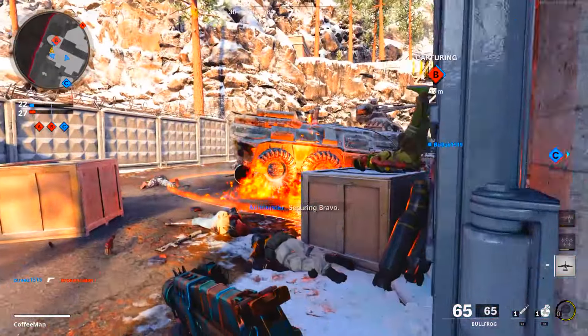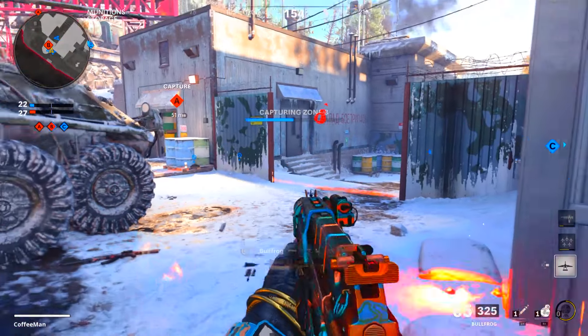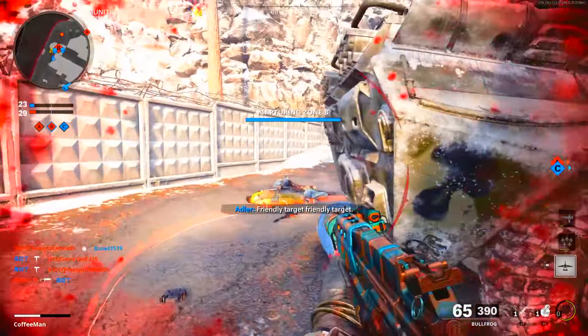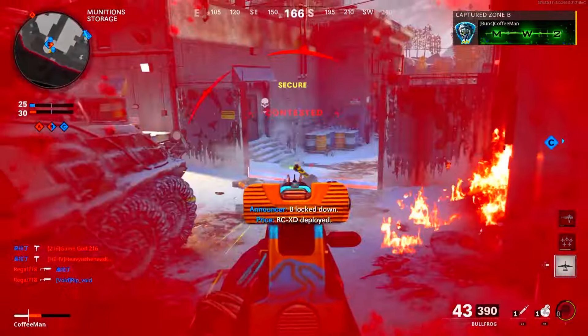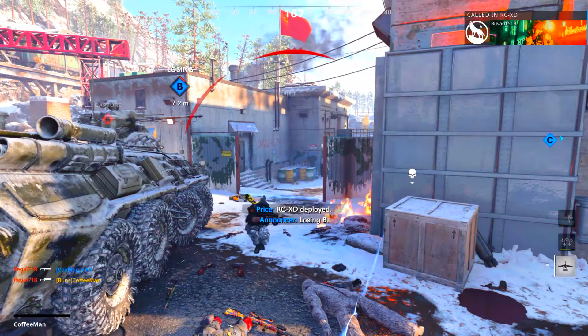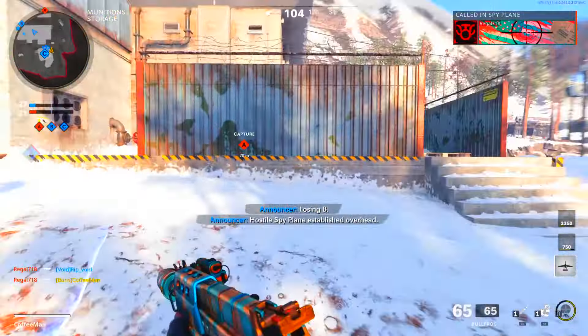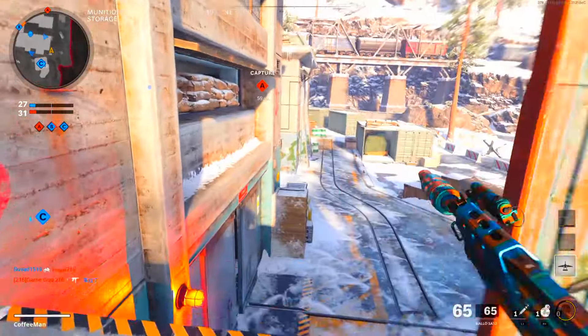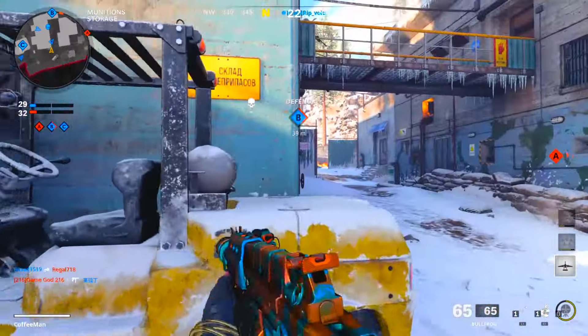For battle rifles, we have the C58 which we saw in Black Ops Cold War, the KSTOP 73 which is the AK battle rifle, the Liana 57, and the TAC-F which is the beloved FAL. The last time we saw the FAL was back in Modern Warfare 2019, but it's been a beloved weapon in many games before that.